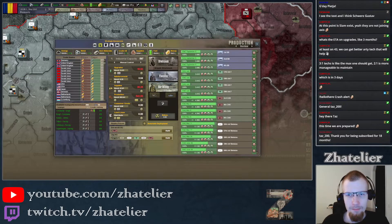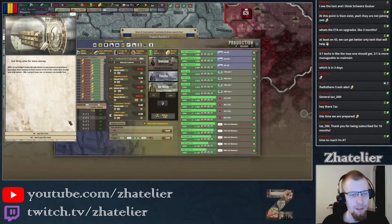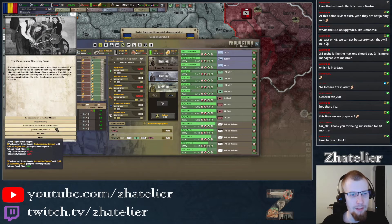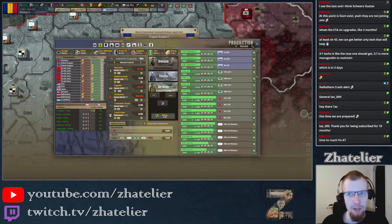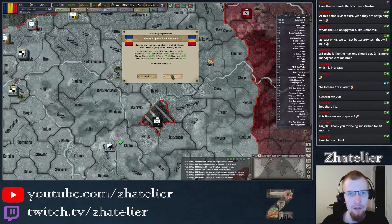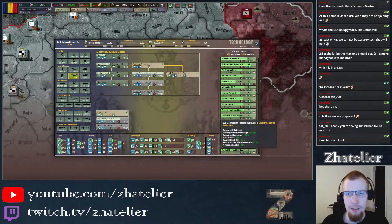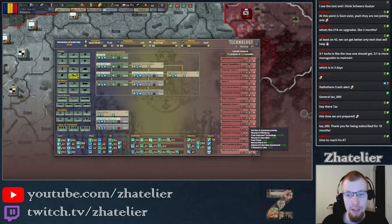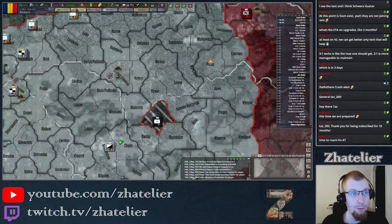We're going to be getting some close air support rather soon. For the heavy AT, I think I'm going to take that for production efficiency because we do need that copper surplus. Infantry support tank advances, and now we're going to get the high velocity gun — that's going to go to the top of the list, which means it'll be done in August. That's actually not too far away.